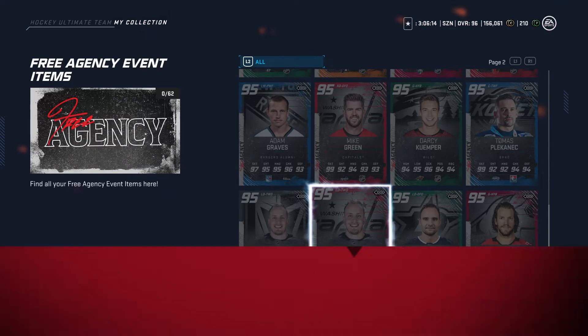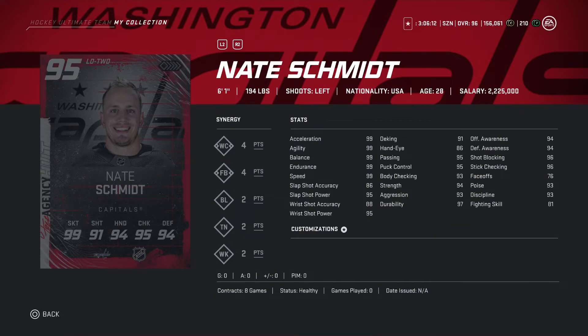Now looking at Nate Schmidt — 95 overall, lefty, 6'1, 194 pounds. Shot stats: 86, 95, 88, 95. Agility is 99, balance is 99, endurance is 99. It's a pretty solid card, but the shot isn't the greatest at 88 and 86. I feel like there are better lefties out there, so I'm gonna pass on this one.